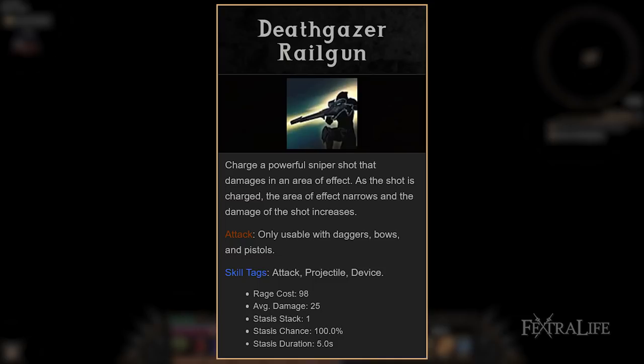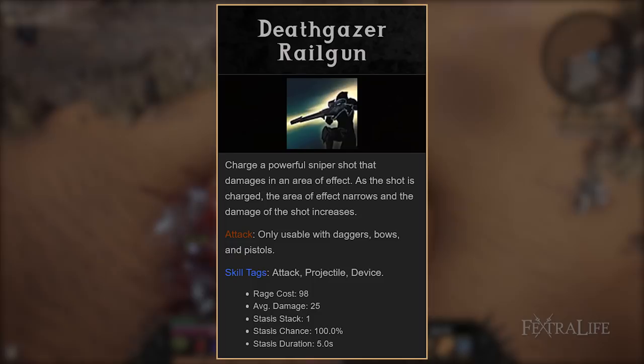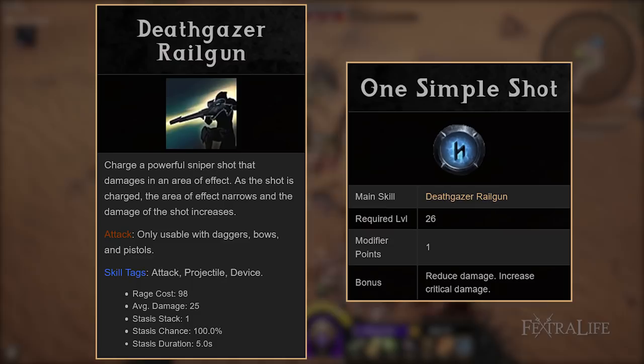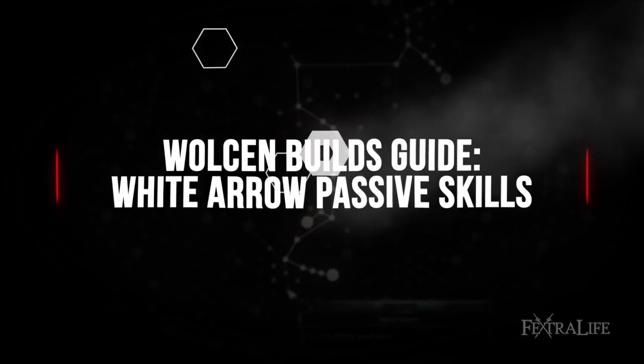Deathgazer Railgun is again situational, but it does a ton of damage if you fire it at max charge. You can crit for over 15k at level 40 with this skill and this build, and it can one-shot many mini-bosses and elites. Just make sure you have the spacing to use it properly because it's not worth using if you can't max it out. Frostbite and Salute will convert this to frost damage, which synergizes nicely, and one simple shot will give you plus 100% critical damage. Inflexible Blast and Promised Bullet are also exceptionally good, so play around with these and see which you like best.